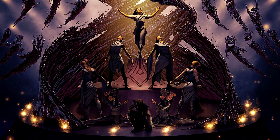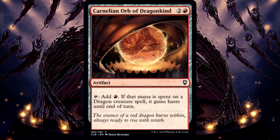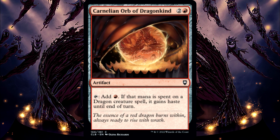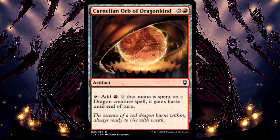Carnelian Orb of Dragonkind. If the mana is spent on a non-dragon spell that becomes a dragon creature later in the turn, that creature will not have haste. So if you cast a non-dragon spell with the mana and then later an effect turns that creature into a dragon, when it was a spell it wasn't a dragon spell, so no haste.